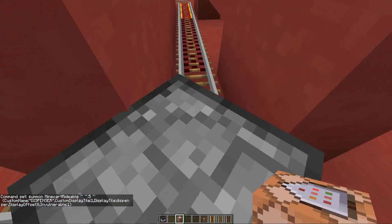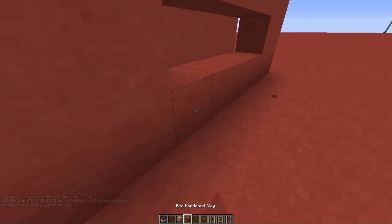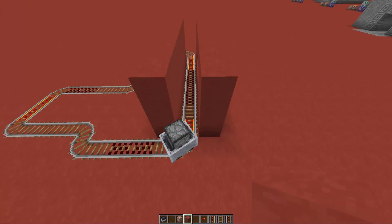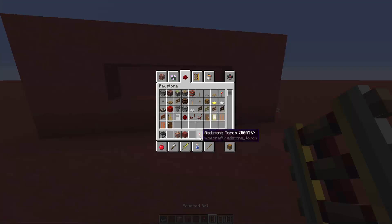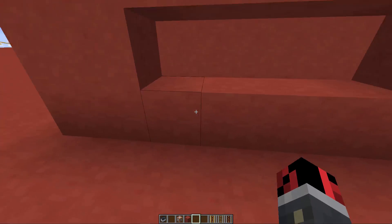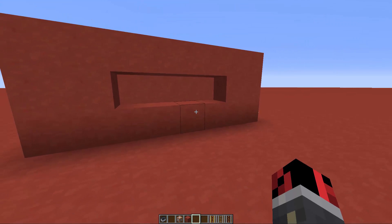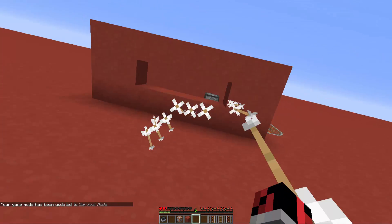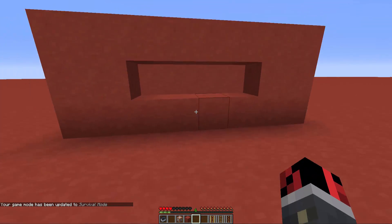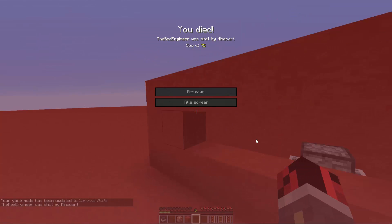Now it works. The arrows go up here — you can make some pretty nice setups, and it's actually better because you can't see the rails from here. If you're in game mode zero, they deal a lot of damage — a couple of these can kill you.